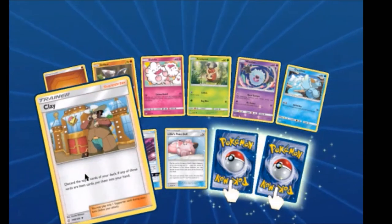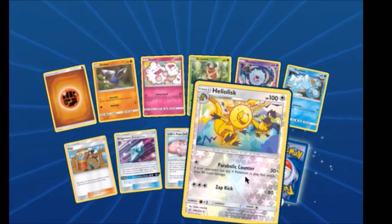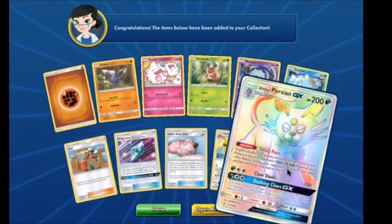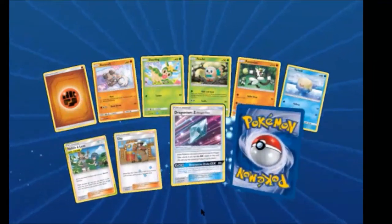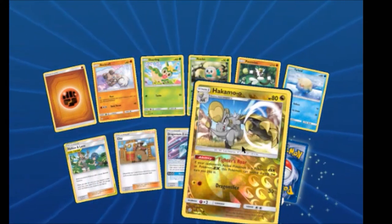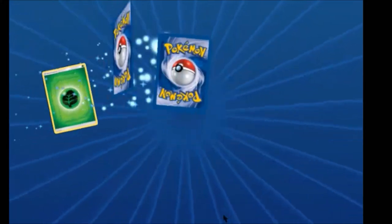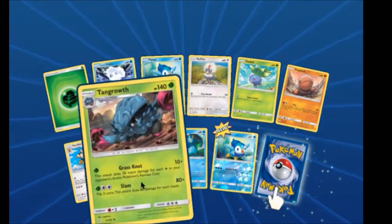A Swirlix — my friend. We have a Clay, Dragonium Z, Lillie's Pokédoll. Heliolisk Reverse Rare. And a lovely Alolan Persian GX Hyper Rare. Malamar, Clay, Jangmo-o, Dragonium Z. How Come Out Reverse and our motto — Alolan Vulpix, Tangela.